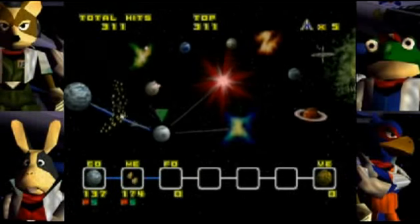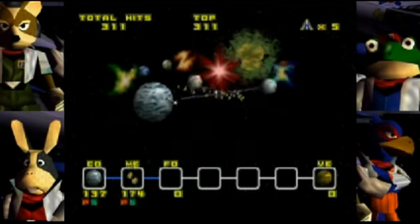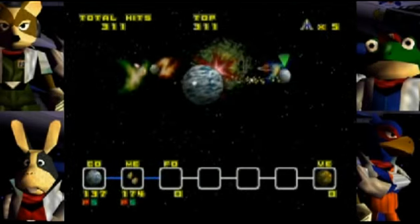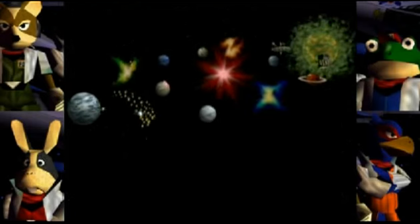Hi guys, it's KimiYoshiUggs and welcome back to more Let's Play Lilac Wars. In the last episode, we went to Meteor and ignored the high outcome, as we did with Corneria in the episode before that. And in this episode, we'll be going to Fortuna.